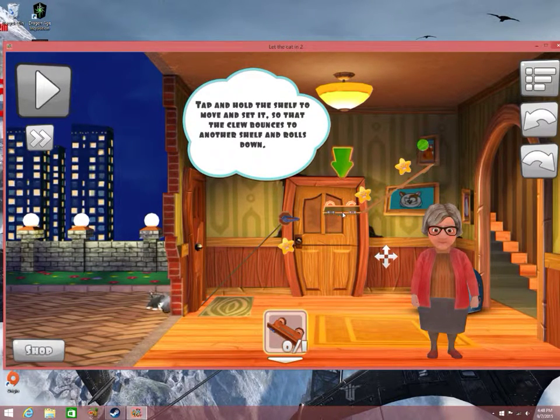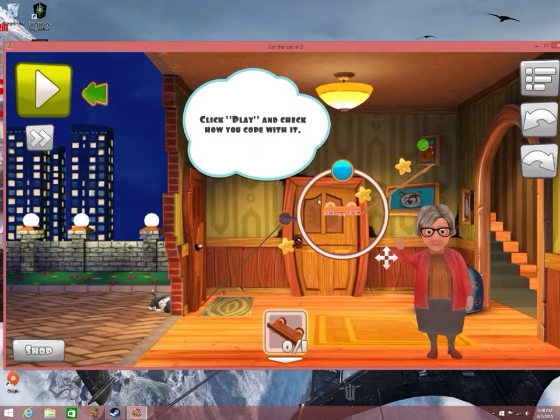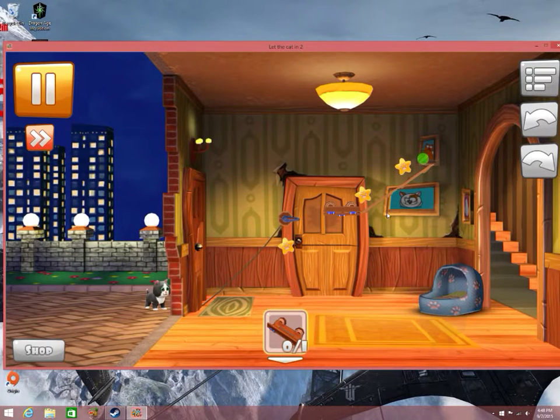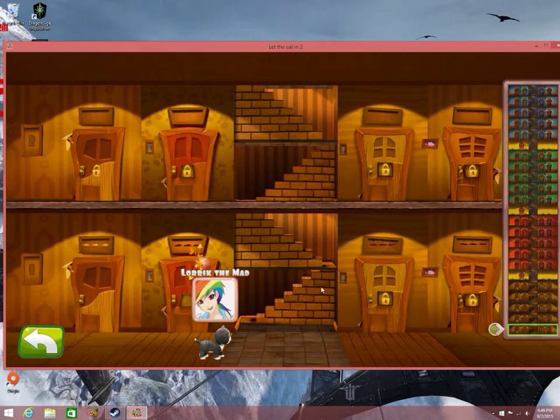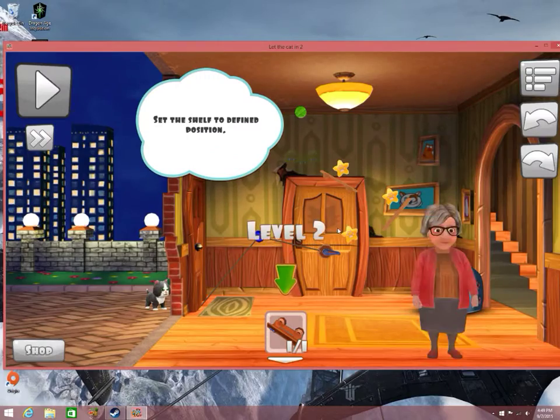He wants me to put it right there. All right, I'll play and see what happens. Two stars, and it opened up the thing for the kitty to come in. Good job, kitty! Yay! Now he's coming in and he's in his little basket. Yay! Next room.